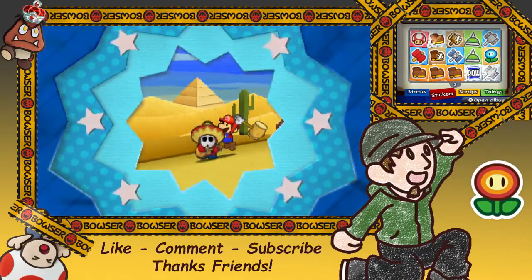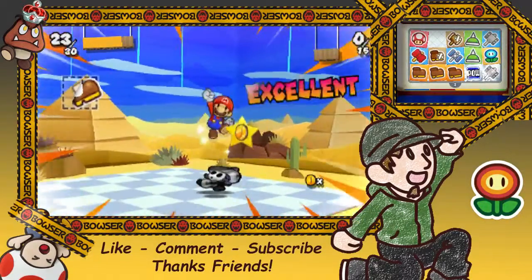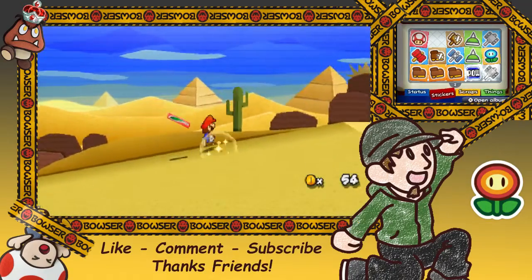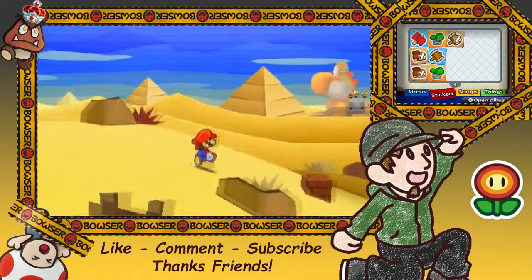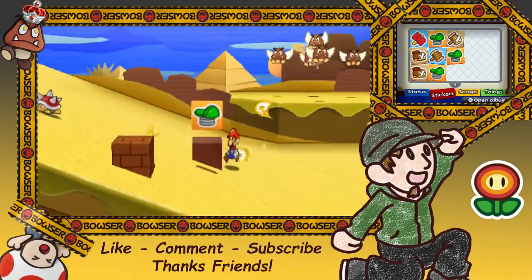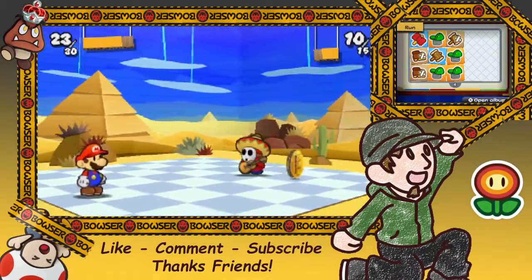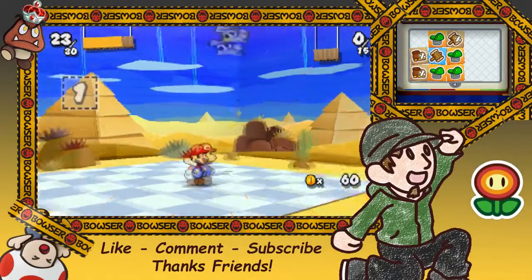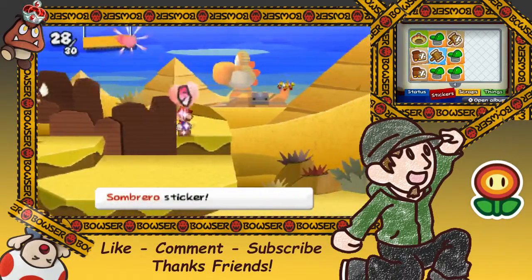Get away from me, little guy. I tried to hit him with a hammer and I got too close. Let's just do the shiny jump — that should be enough. There we go. I was hoping for a sombrero sticker. Oh well. Go ahead and peel this. Let's go rescue that toad over there. Actually first, let's go pop this shy guy real quick. Let's use this hammer on him. Oh, there's a sombrero sticker! I have no idea what it does but I wanted it.